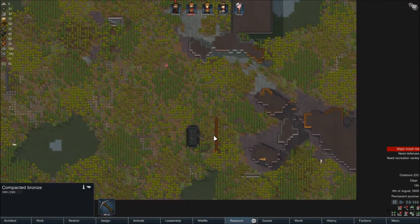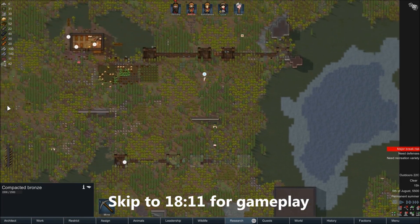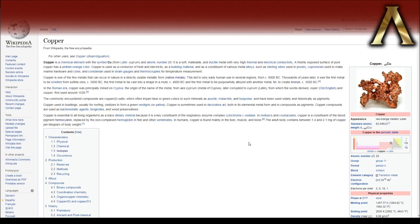Obviously, in RimWorld, being sort of a survival game, we have limited quantities of everything and we have to make the best use of what we can harvest. So let's talk a little bit about metals, especially during the Roman times. Let's start by talking about the unsung hero of the metal world, and that is copper.